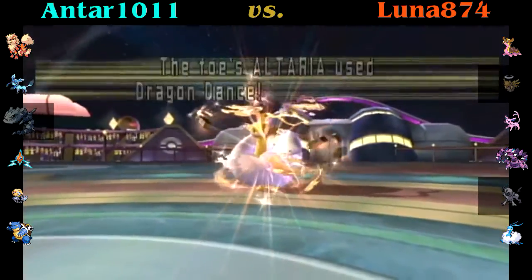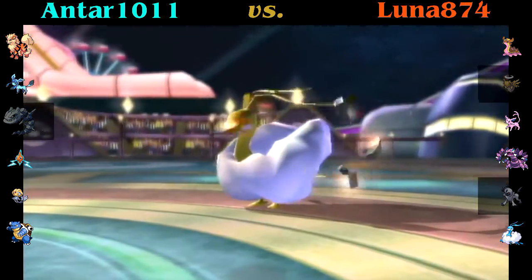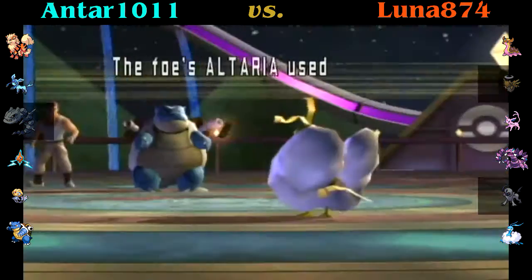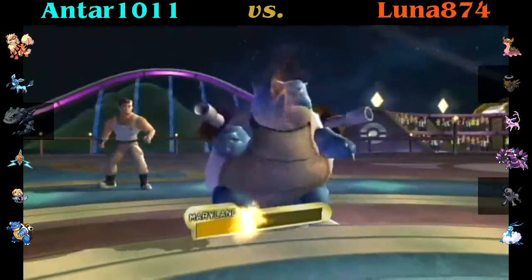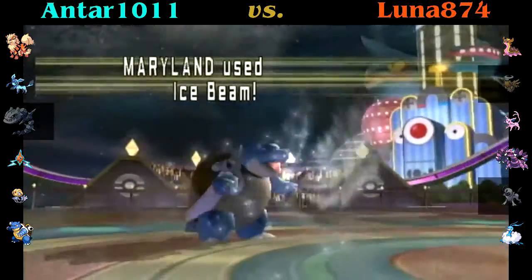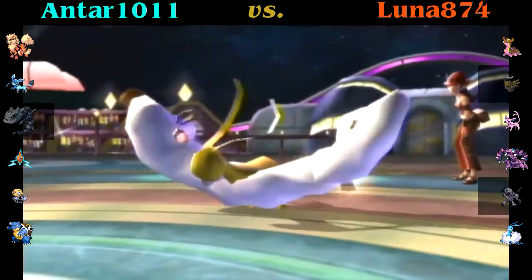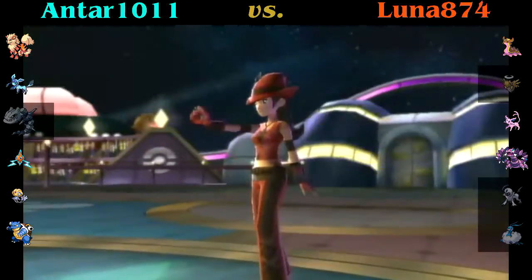I go out into my Blastoise here, which is a really weird and stupid set. Back at this point I was still trying to be 'creative.' I thought creativity was awesome — and I still do — but I'd rather use sets that actually work. As you saw, I'm a Rest Talker with Water Spout. Yeah, that's not really a thing. So I go for Ice Beam and take out Altaria — not a concern. But now my health is down pretty low, and Blastoise's speed is not particularly good, so I doubt I'll be able to get off any Rest Talking.